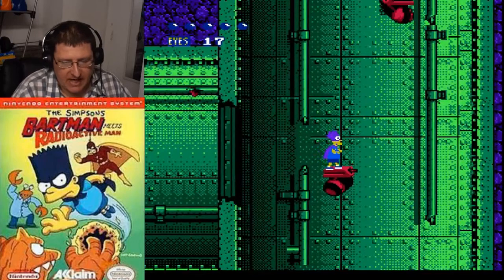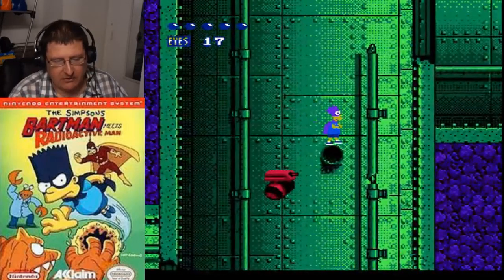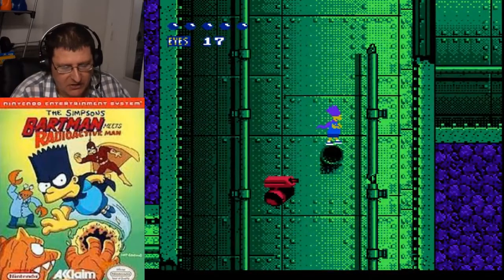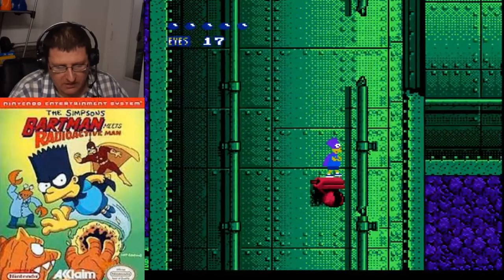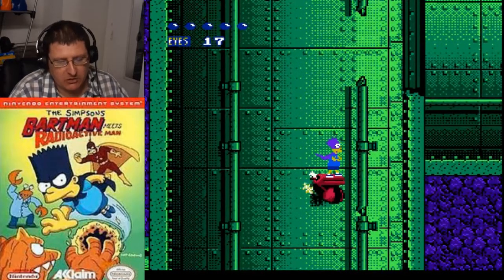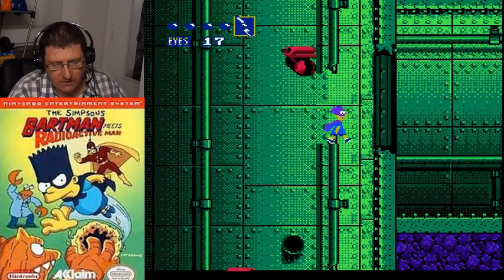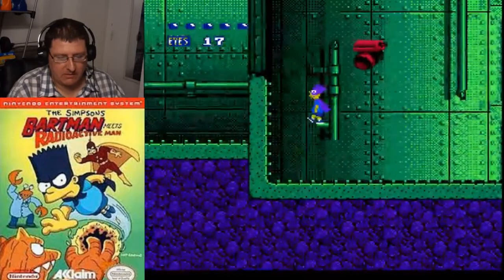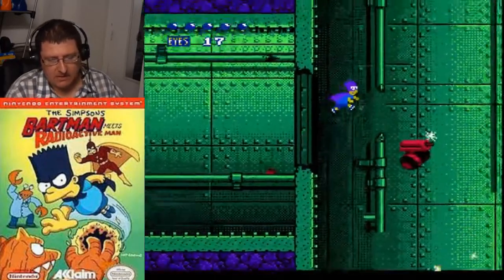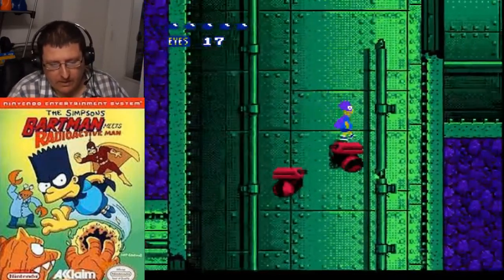Instead of grabbing those eyes, I recommend just hanging out on this thing until the other thing comes down, and then just immediately hop onto the broken pipe. Hop on there and scoot over a little bit so the sparks don't get you. Now when it starts going up, hop on that, scoot over a little bit, and then make your jump. It can be real frustrating.